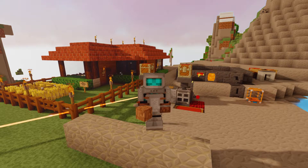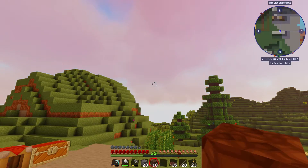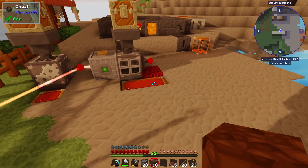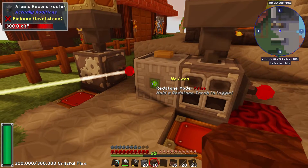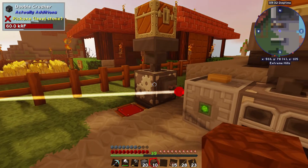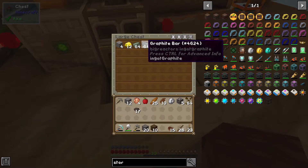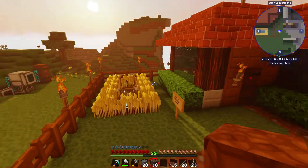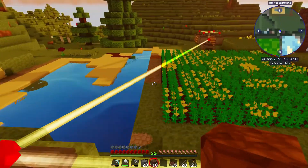Hello everybody, aloha, welcome to the next episode of my tech pack. Today we've got some things to do. I've got a double furnace and a double crusher over there. I've been going around getting some uranium and getting some graphite smelted up, because we're going to build ourselves a big reactor eventually, because I need more power.